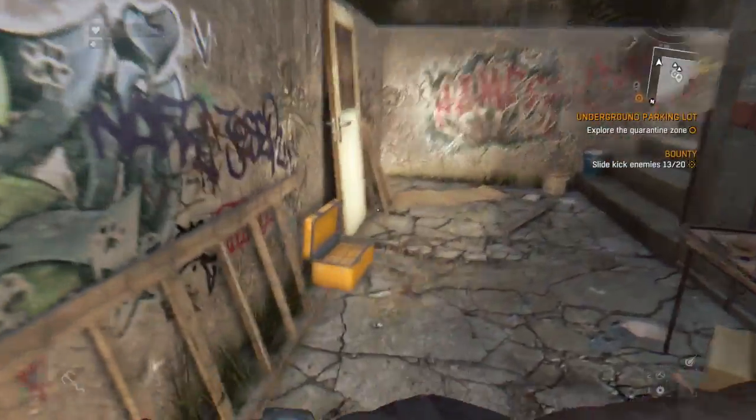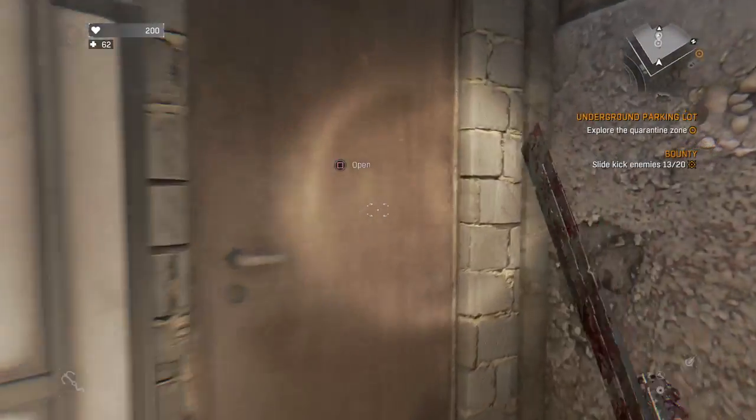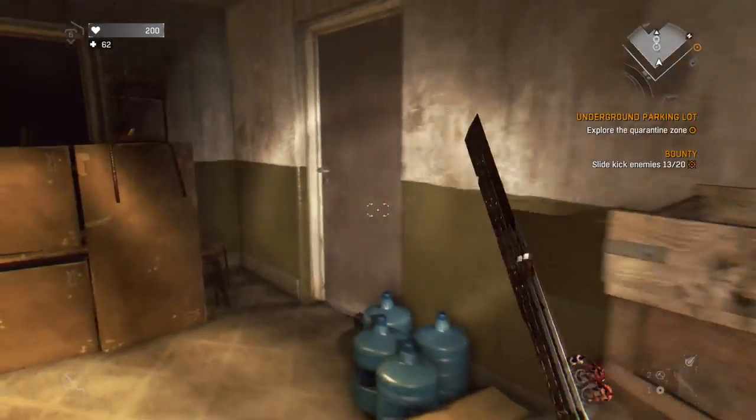Hey guys, Slinky here and welcome back to Dying Light Tips and Tricks — this is episode 7, I think, or 8, I don't know. And today as promised we're going to have a look through the school yard.